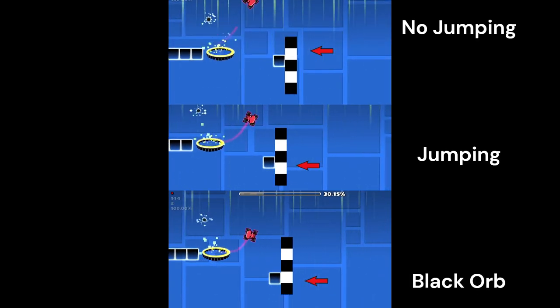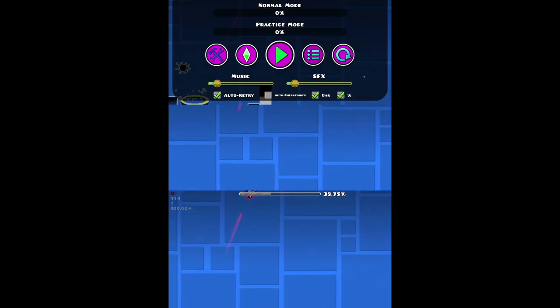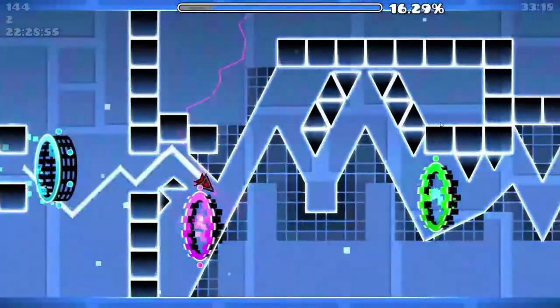Look at this square each time we fall — it demonstrates how much we fall each time by going into this portal. A small percentage of this velocity is converted into an extra boost we get after we hit the gravity portal.